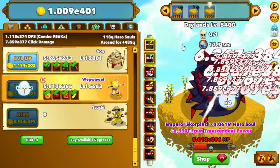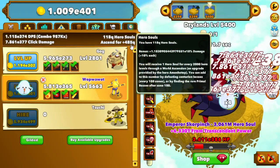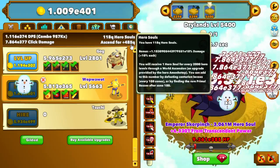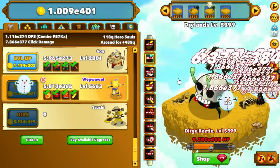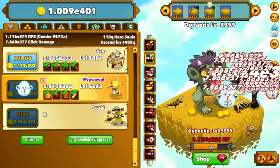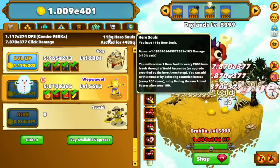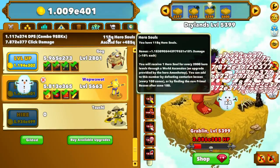Before we do that I want to show you some important things. I saved 118q but I can ascend for 485q - that would mean I'd have over 600q in hero souls to place into things. I have this method where after I get some hero souls accumulated, I go through an ascension where I do not use them and I let them stack on the top row. Then I create this leapfrog system where I'm going to use these 118 but have 485 in the box up here for damage.